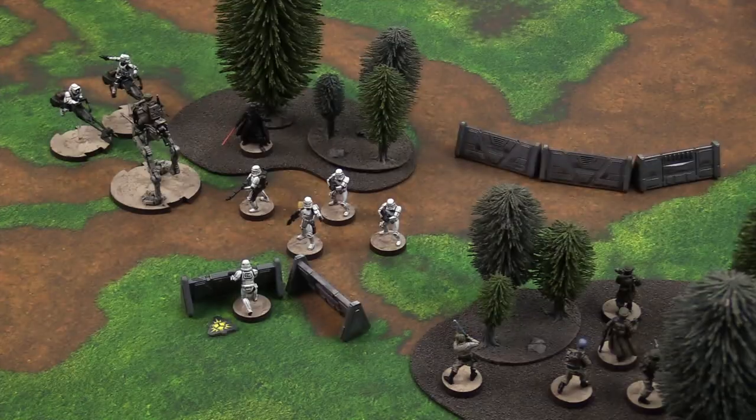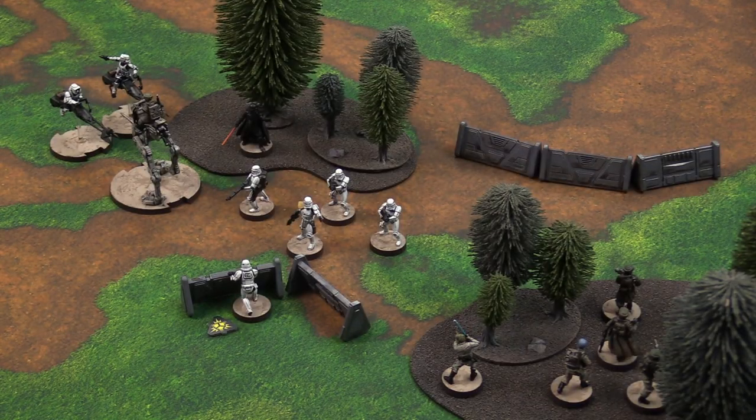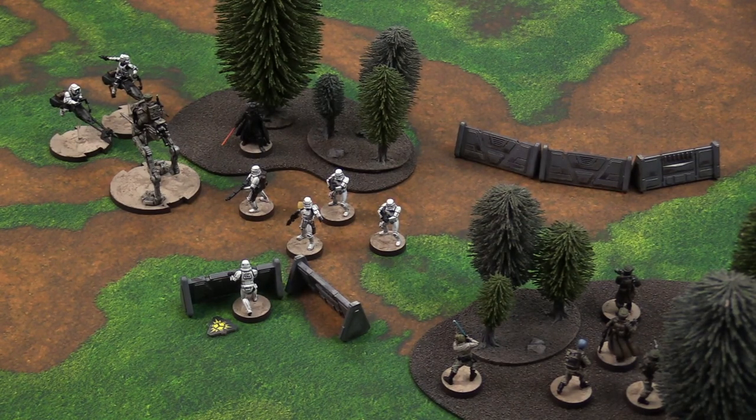That's how vehicles move in Star Wars Legion. Now let's show how an attack works. During a unit's turn, they can take a number of actions: move, attack, dodge, aim, recover, standby, or special actions on their cards. I'm going to activate my unit of rebel troopers. I'll take my first action and aim, getting an aim token. Next, I nominate the attacking unit and declare the defender — the unit I'm targeting. This unit is going to fire at those stormtroopers.